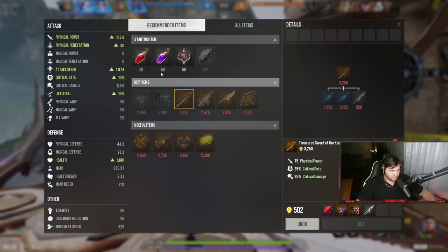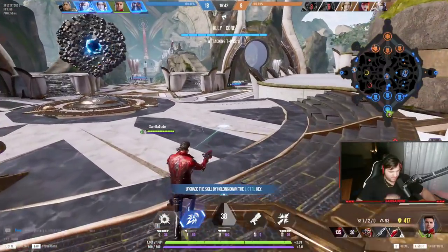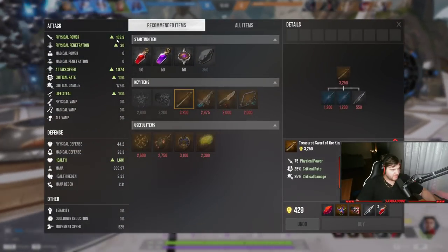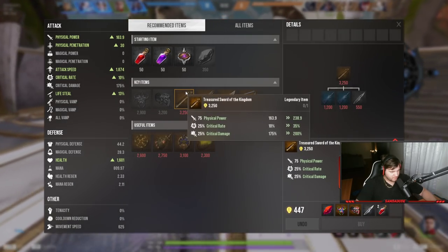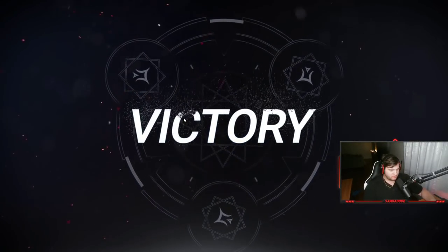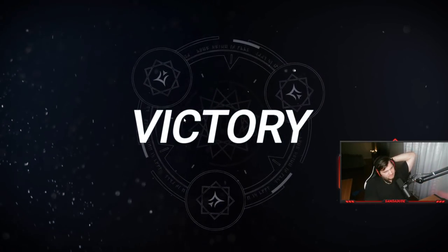Just buying a couple of health pots and I finished my lifesteal item. Where are my stats? I have 163 physical power, a little bit of pen, a decent amount of attack speed, and 10-13% crit rate. Oh — we won, dude! Let's go!